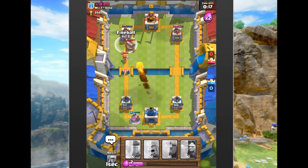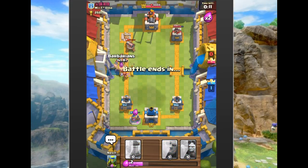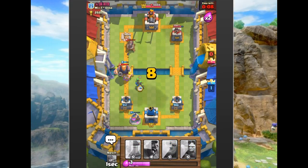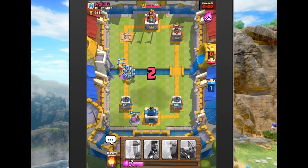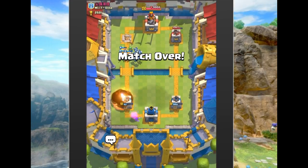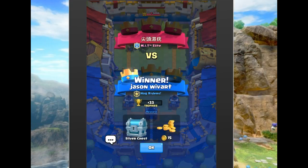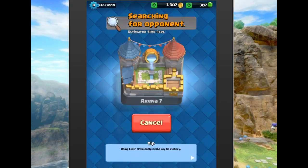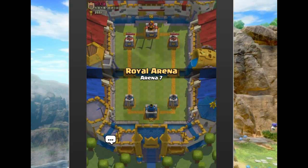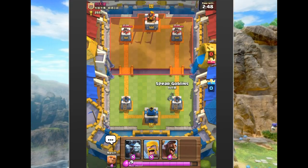We get two hits with the hog and take the lead with 18 seconds left — all we have to do is hold. The Royal Giant goes after a weaker tower so we defend; the tower takes it down. Did he have a fireball? No — not enough time. Half a second earlier and he could have tied it. Very very close game. Any mistake, even a split-second delay on a fireball, can cost you the entire match.